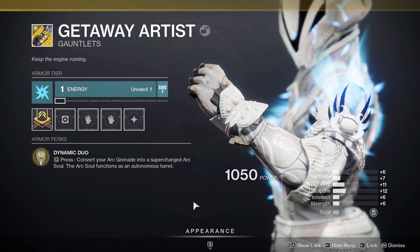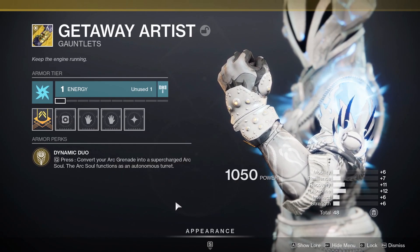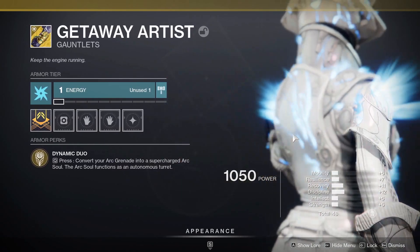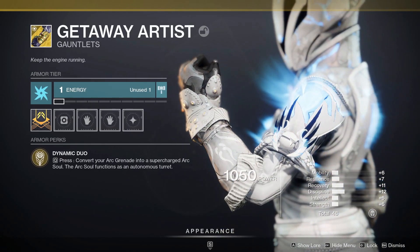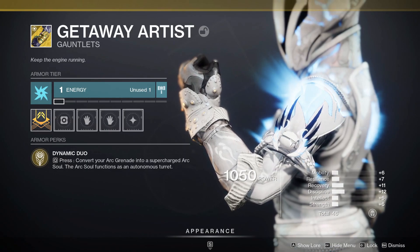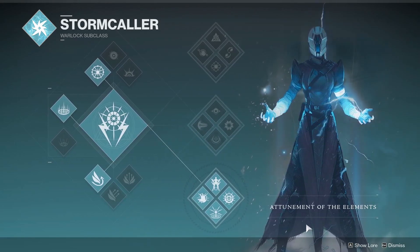As for the exotic armor piece, we are using the Getaway Artist, which is an exotic warlock gauntlet that can be obtained from any exotic drop source in the game. Make sure to check in with Xur each week. You can buy an exotic engram from him — he's in the tower right now — and that exotic engram has a chance to give you this exotic and others as well. As for the subclass for this build, we'll be using Bottom Tree Stormcaller, known as Attunement of the Elements.